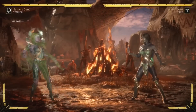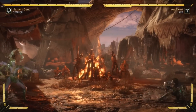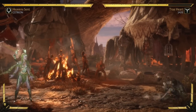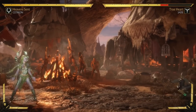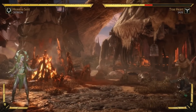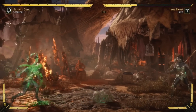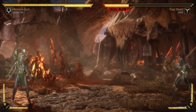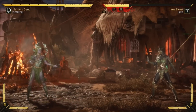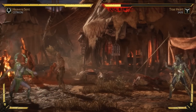One of her core moves for zoning is this rock that bounces on the ground. While the startup is pretty slow, it's excellent on block and has a long knockdown on hit — the opponent's space will be controlled when this move is hit or blocked. You wouldn't want to move if a giant boulder was rolling at you. To complement it, she has an air version that looks very similar, so if you jump because of the rolling boulder, you're going to jump right into it.